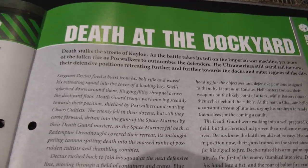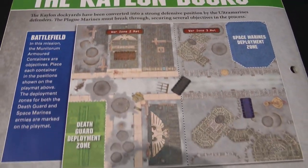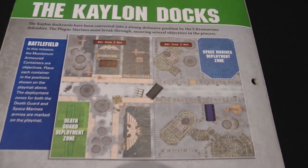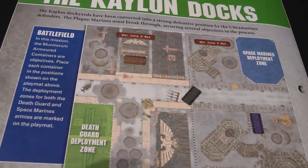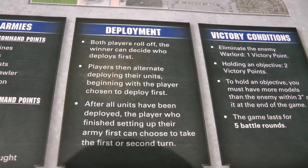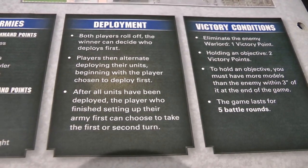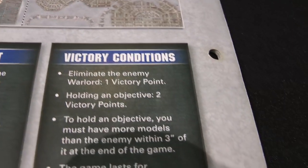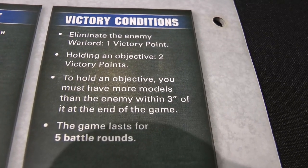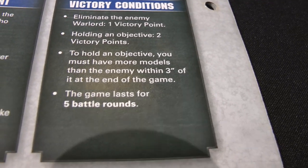Now we can get on to our mission. The Space Marines and the Death Guard are fighting over the Docklands at Caelon. We have the Death Guard deployment over here and the Space Marine deployment near the Haematrope Reactor, same as the last issue, but with three cargo containers deployed on the map as objectives. You roll off for deployment and then alternate deploying, beginning with the player chosen to deploy first. After all units are deployed, the player who finished first can choose to take the first or second turn.